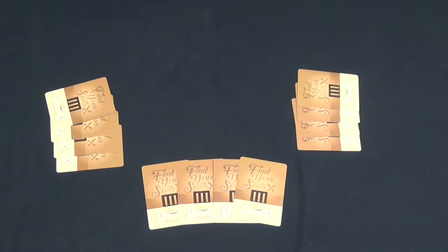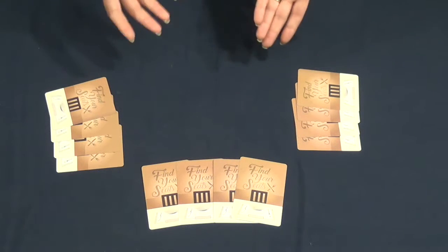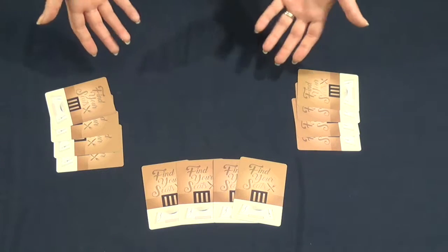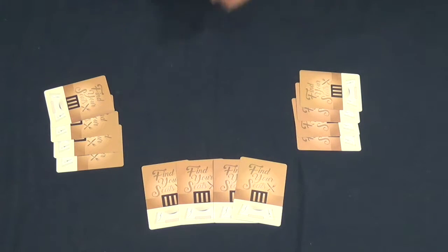Here is Find Your Seats. In the game, players are attempting to earn the most points by seating their guests in the best way possible. Guests seated near each other that share age or discussion topics may earn points, as well as guests with special abilities. Find Your Seats is played in two phases over the course of three rounds.